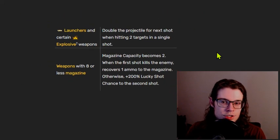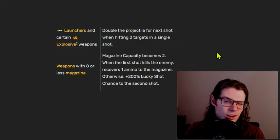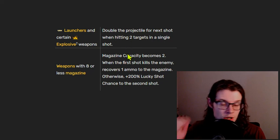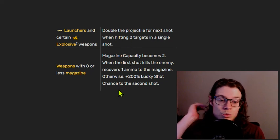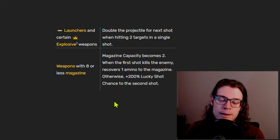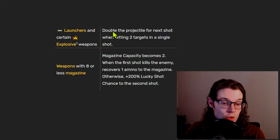Moving on to general exclusive inscriptions — there are not a huge amount of exclusive inscriptions that work very well with launchers. These two are the best. The first is a launcher-only exclusive: double the projectile for the next shot when hitting two targets in a single shot. These have to be two unique targets, not two hits on the same target. Doubling your projectile is quite good — if you have anything already giving you multiple projectiles, you have a chance to double those. So if you have plus two projectiles a shot, this can shoot four shots because it doubles the projectiles.